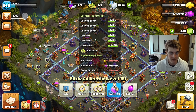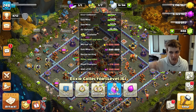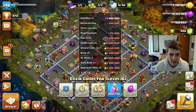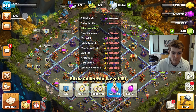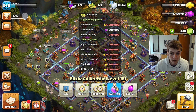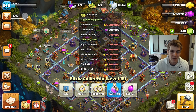Here is what I have left. I'm currently upgrading all these elixir and gold mines since that's just passive income making money in the background. From the suggested upgrades, a lot at the bottom is just traps — seeking air mines, giant bombs, air bombs — not really worried about that at all. What I really have left from the defensive side are mortars, hidden teslas, and wizard towers.